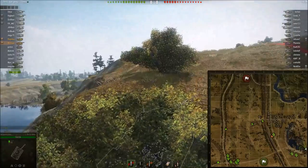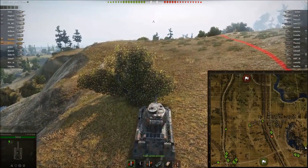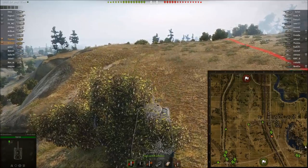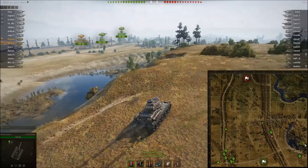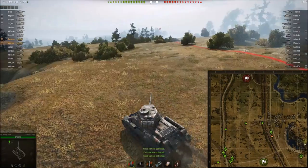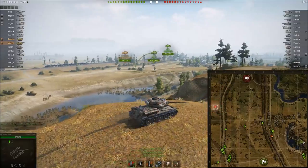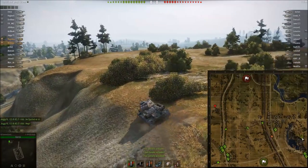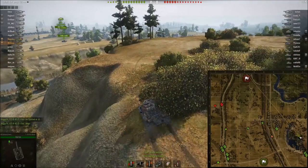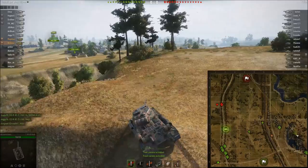For those of you wondering about what equipment I take: I have gun rammer for better reload — obvious reasons. Coated optics, since this tank has 365 meter view range, which is pretty good, and with coated optics you can actually get somewhat of a scout status. And I take ventilation because there's not much better really to get — gun laying drive is kind of not really going to be that useful in this tank, in my opinion.